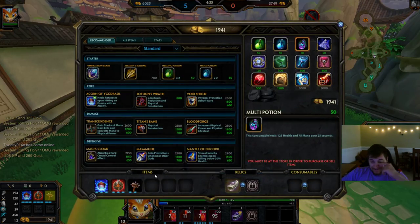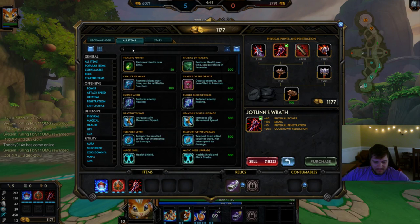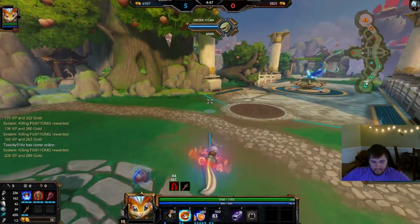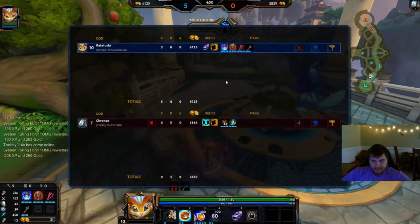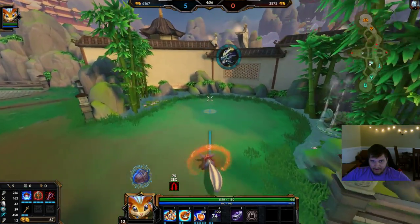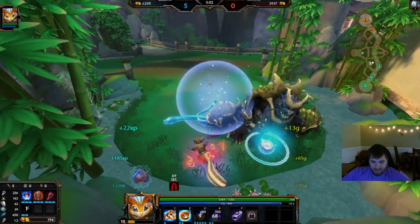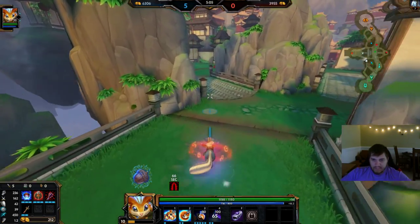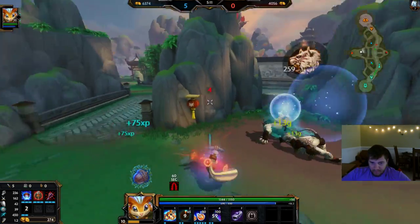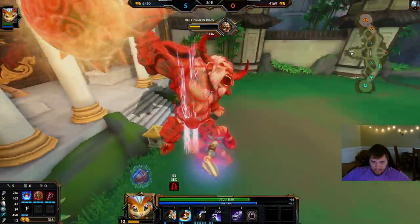Come on, surrender — you know you want to. It's okay buddy, you can surrender, nobody's gonna judge you. Except me — I'm gonna judge you. Can I get a countdown? 5, 4, 3, 2, 1 — GG. You really didn't surrender? You got balls, I'll give you that. Brains, I don't know about, but balls definitely.